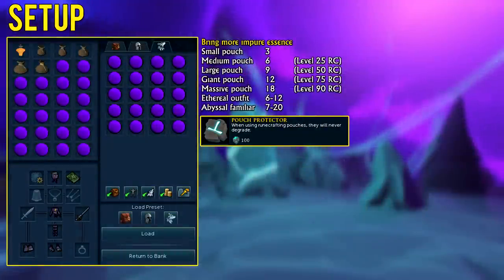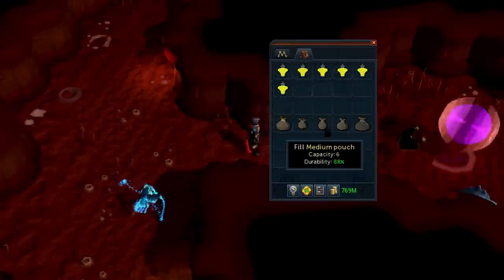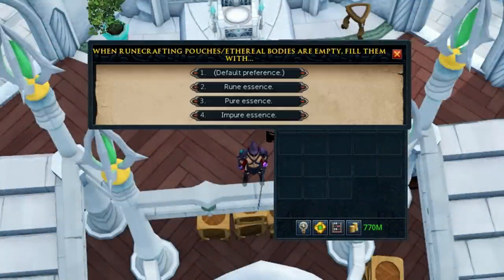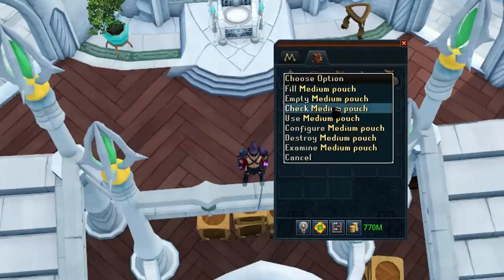It's worth noting that if you do not have the Pouch Protector Relic power, which requires level 36 Archeology, you're going to need to repair your pouches at the Dark Mage inside the Abyss every now and then as they degrade. Most importantly, you need to configure your Runecrafting Pouches to prefer impure essence, otherwise they will fill using pure essence instead.